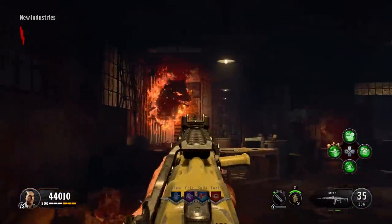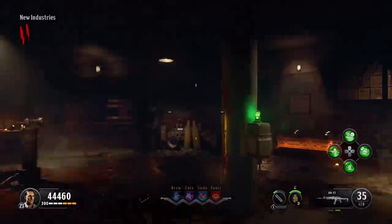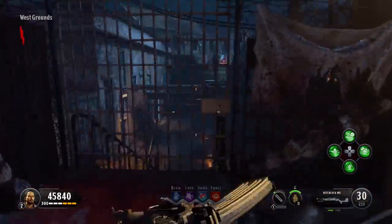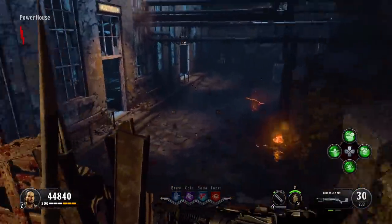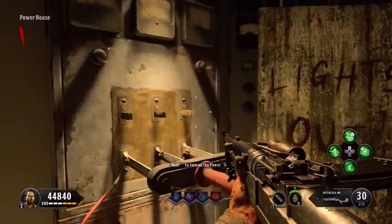Once that dog head is filled, you'll hear an audio cue and the dog head will retract back into the wall. You'll then be able to head over to the next dog location, but to get there you need to first turn on the power. Head over to the power switch on the spawn island and flick that on.